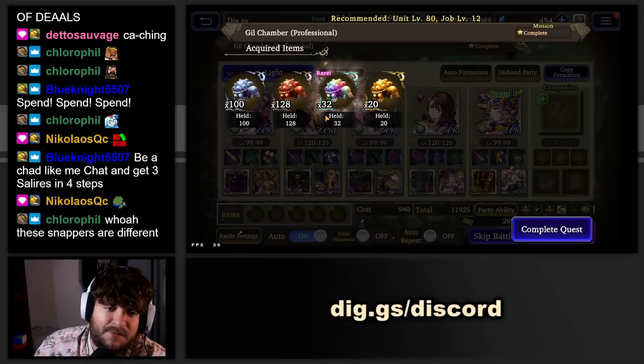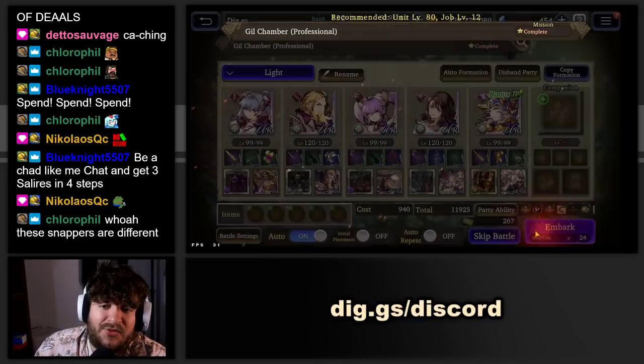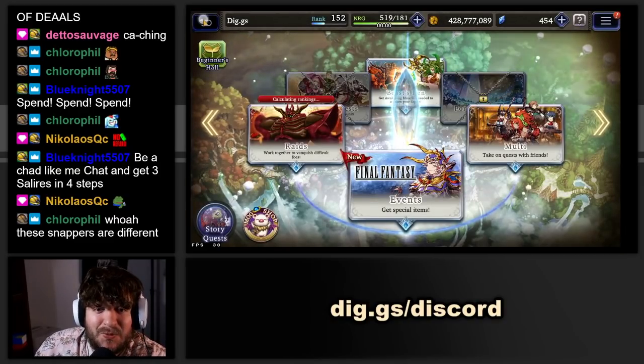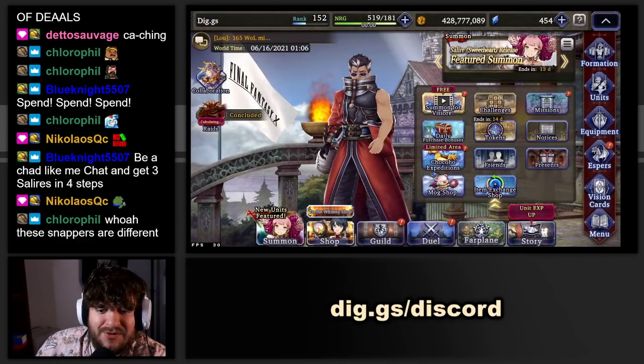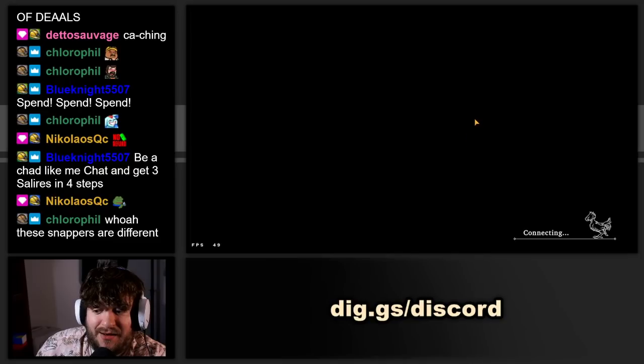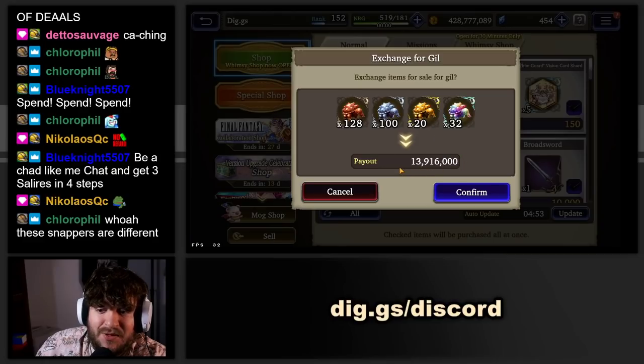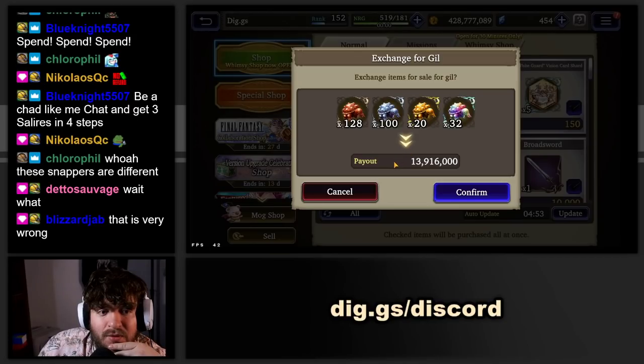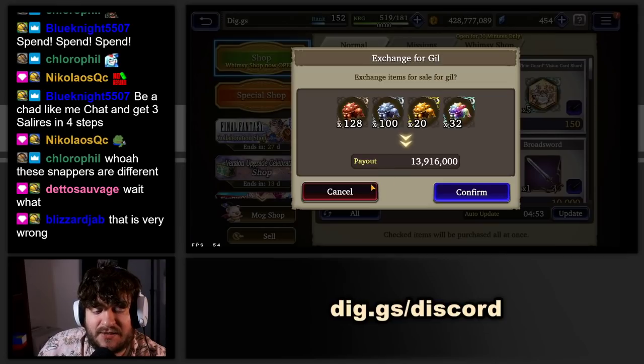I got 32 gold snappers — normally you'd get 16, but with double drops that's 32. That should be 32 million gill, which is crazy. But when I went to the shop to sell, something looked wrong. It came up at 13 million, which is not right. I'm wondering if the gold snappers are messed up right now.